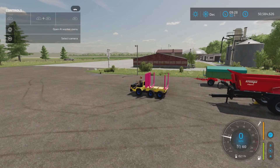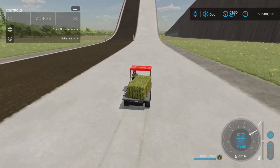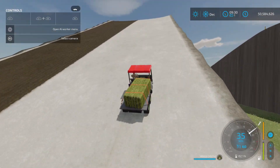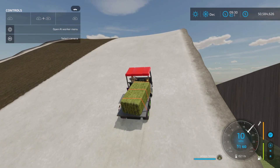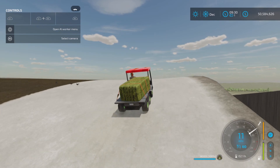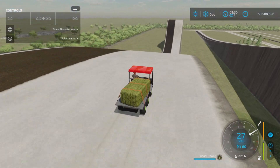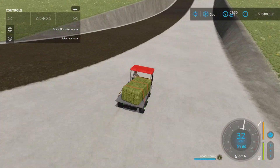Last test: climbing a hill. We get up some speed and head up the test hill — and yes, we're going to make it! That bale only weighs 100 kilograms, so not too bad. Stopping on the descent is going to be a bit of a problem on this really steep slope.